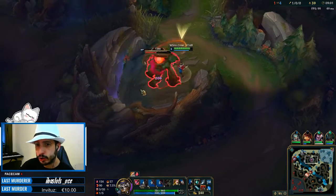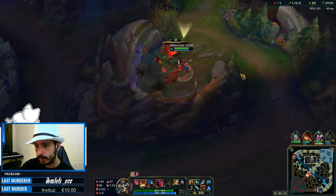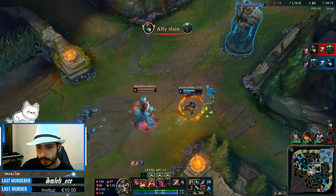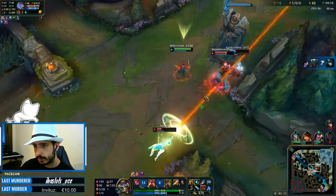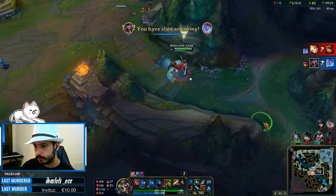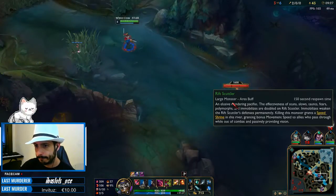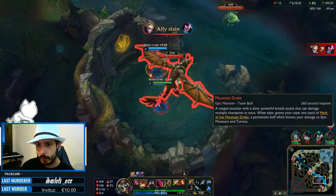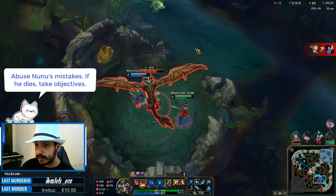I'm actually amazed that Nunu managed to time this blue when I tried to steal it. Good job from him. And now I know that Nunu is coming after me probably. Oh wait — is he really mid? And this is a free Drake for me. This is probably the only moment where you can really steal the Drake from Nunu — is when he dies.